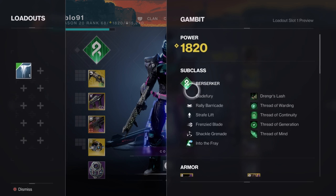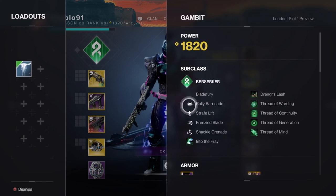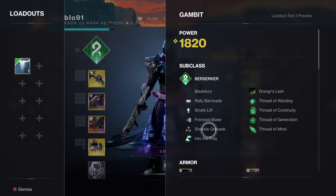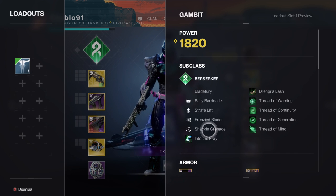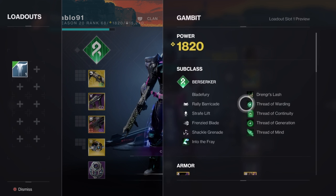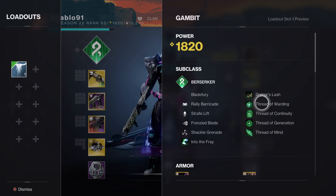Going through the build: one super, Blade Fury, rally barricade is better than towering barricade for this. The only melee you have access to is the standard one. Use the shackle grenade because it immobilizes enemies - it's the best strand grenade in the game right now. We're using a shackle grenade setup. For aspects, there are only two: Into the Fray and Drengr's Lash. The fragments are the big one - this is what you need to focus on.